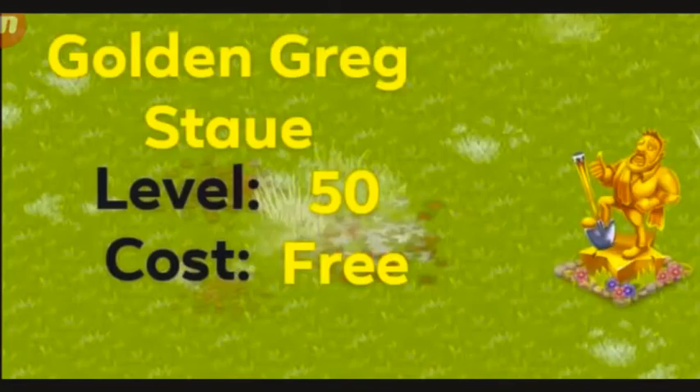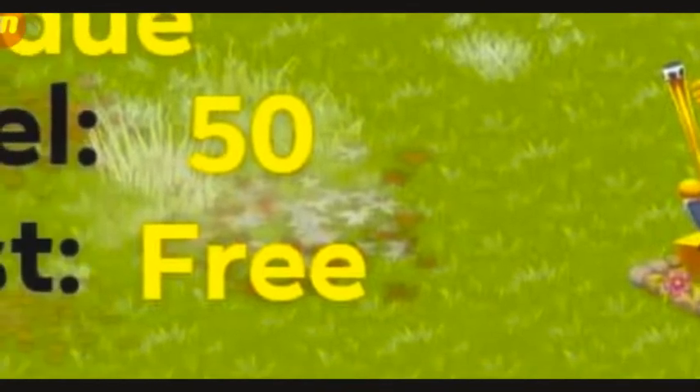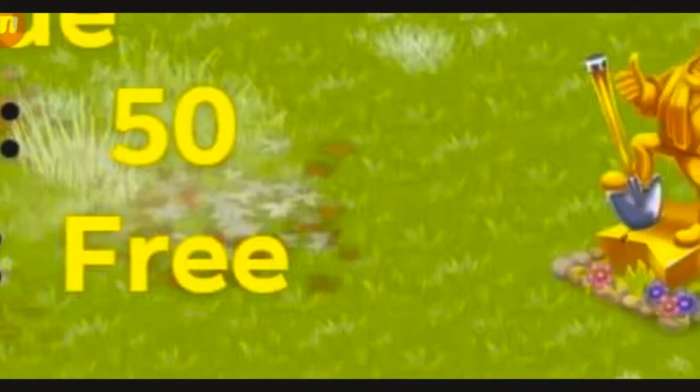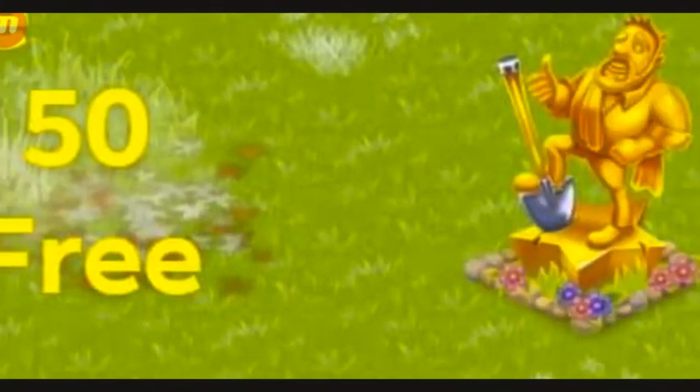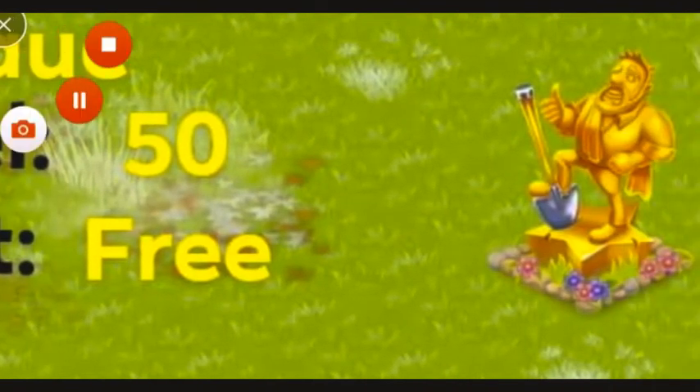Now let's talk about some level-up decorations — decorations you get at level 50, 100, 150, 200, 250, and 300. This is the golden Greg statue, which you get when you reach level 50. It's totally free — you will notice that Alfred will leave a shiny package by your door, you open it and you get this beautiful statue. These were added in the game back in June 2019 with the biggest rally update. A lot of people have this. So once you get to level 50, you're going to get this amazing and beautiful statue.